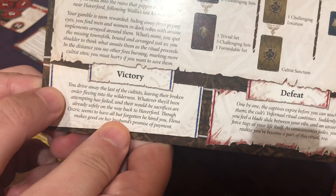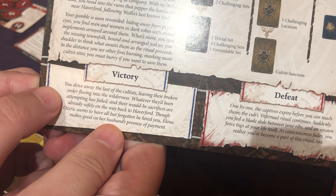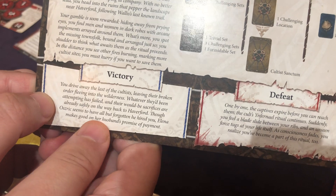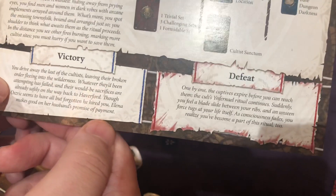So victory! You drive away the last of the cultists, leaving their broken order fleeing into the wilderness. Whatever they'd been attempting has failed and the sacrifices are already safely on the way back to Haverford. Though Osric seems to have all but forgotten he hired you, Elena makes good on her husband's promise of payment.